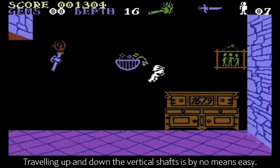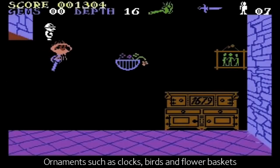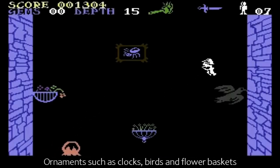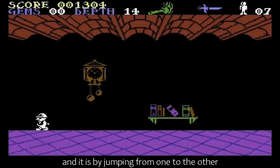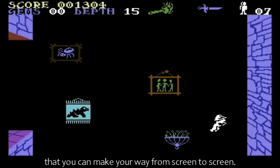Travelling up and down the vertical shafts is by no means easy. Ornaments such as clocks, birds and flower baskets are littered around the screen, and it is by jumping from one to the other that you can make your way from screen to screen.